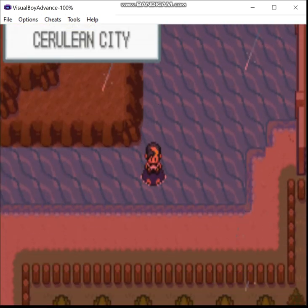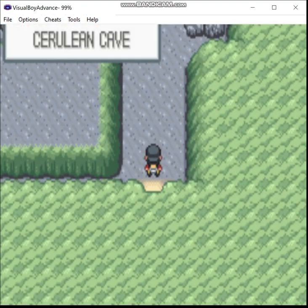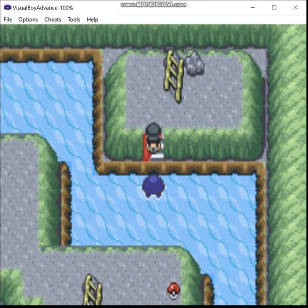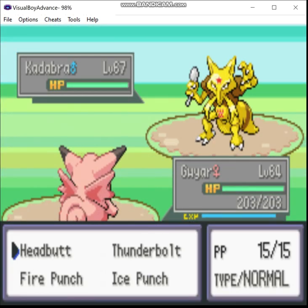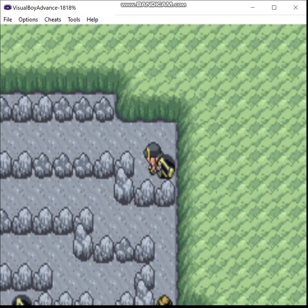Of course, in Gen 2 it's actually not there at all, because it had to be cut due to space limitations on the cartridge. The Pokemon here are strong enough that even Repels aren't necessarily going to guarantee they won't show up, but that's perfectly fine, because that's part of the reason why I'm here as well.